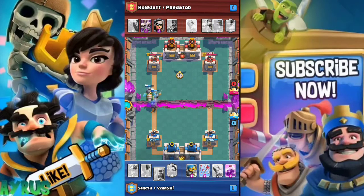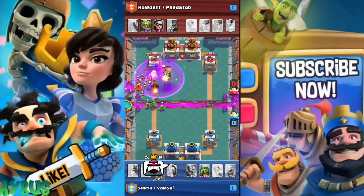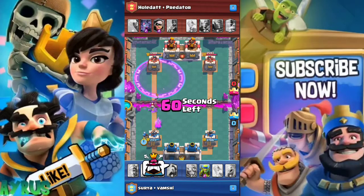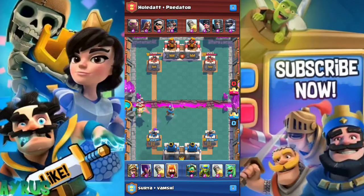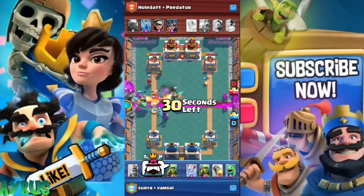There are different average elixir costs depending on your deck type. A cycle deck is where you can drop a card and within the next few seconds get that same card back — it's a really fast-paced deck. For a cycle deck, the average elixir cost should be lower than 3. These use cheap cards like the Fire Spirit, Ice Spirit, or Ice Golem.